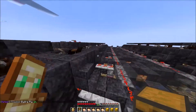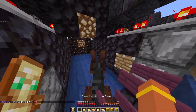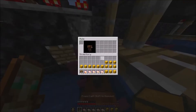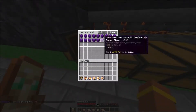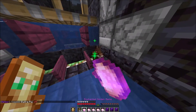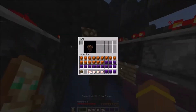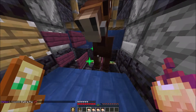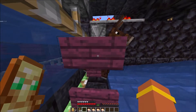Drop down into each cell and feed every mule at least 10 golden apples: five to grow it instantly and five to tame it instantly. Then throw a chest on it, hop on, load it up with kits, then elytra fly out to the next cell. Feed that mule 10 golden apples, tame it, throw a chest on it, fill it with kits, then return to storage for your next 30 kits. Repeat this for all cells.